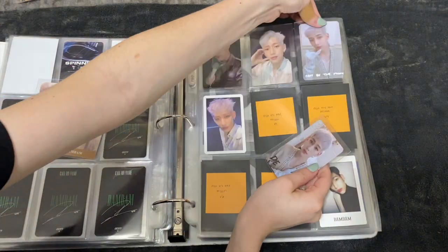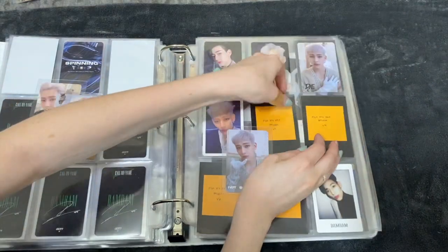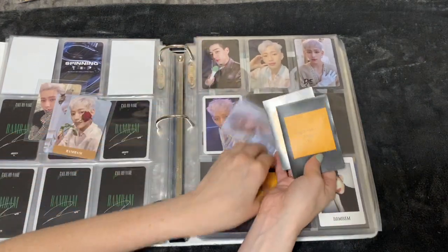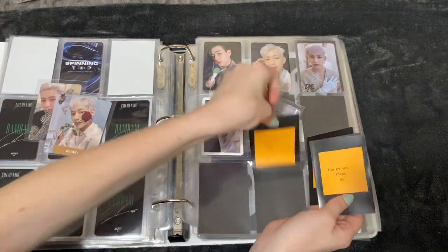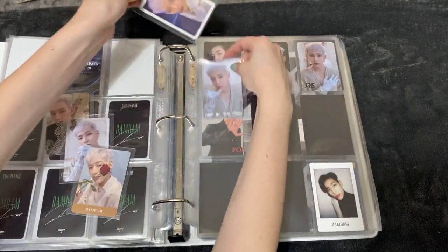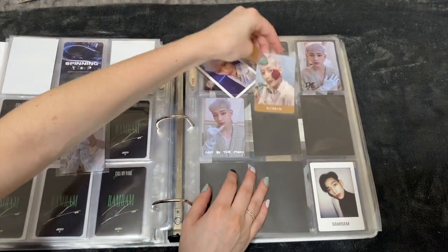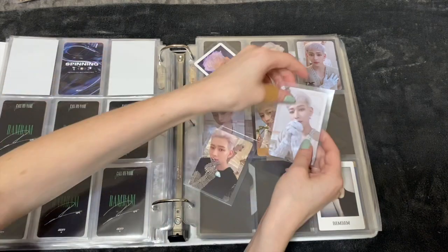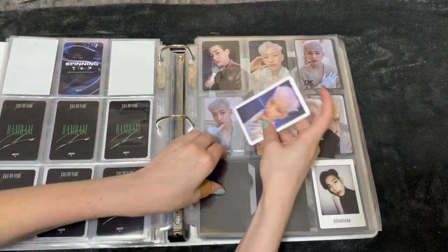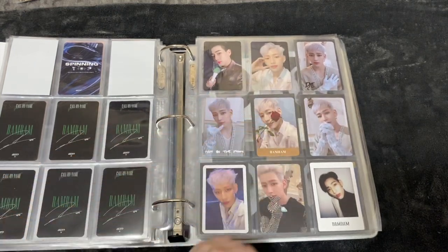Here are my Dye cards for BamBam — I'm going to put this one here. I actually have all seven so I can pull out all of these. We're going to put this here and we'll put the name card here. Then we'll do border cards — this border card, this border card, and this one. Yay, there we go!